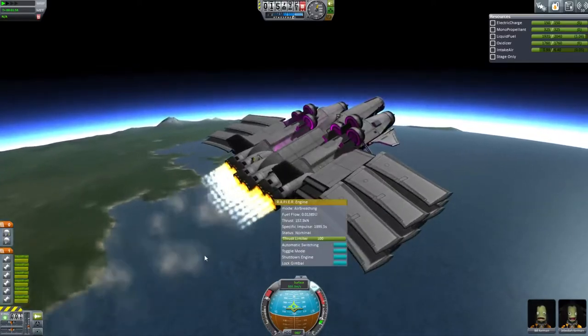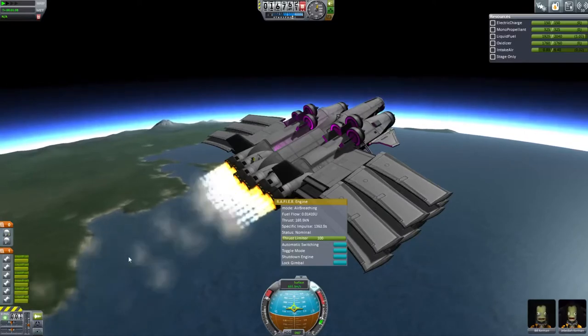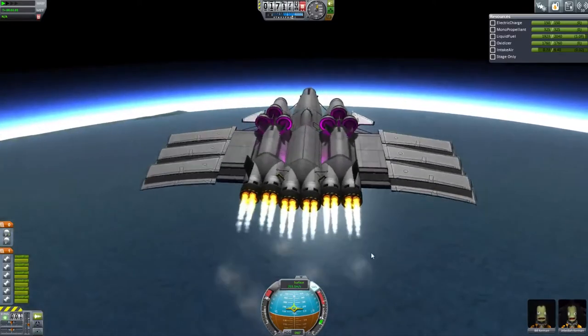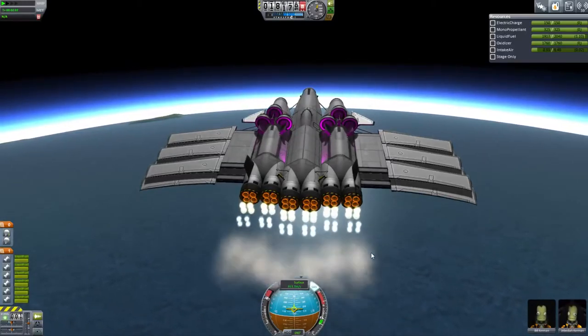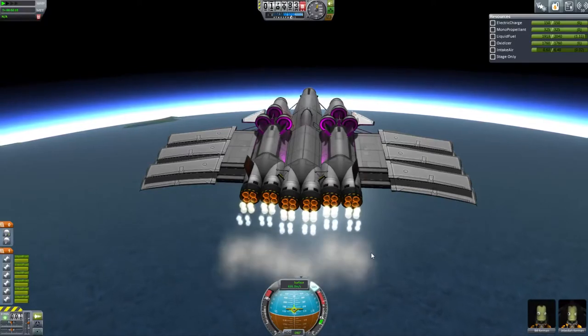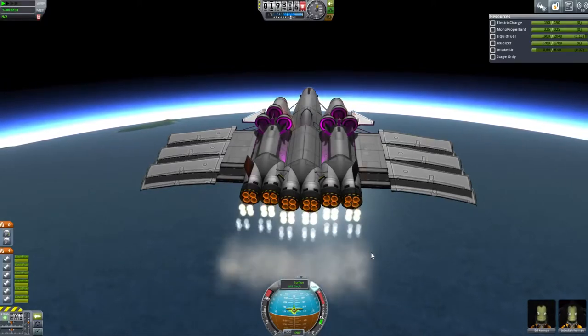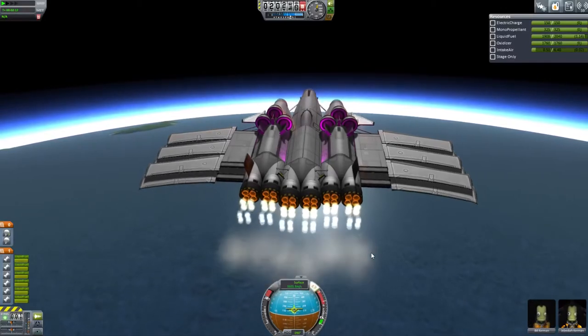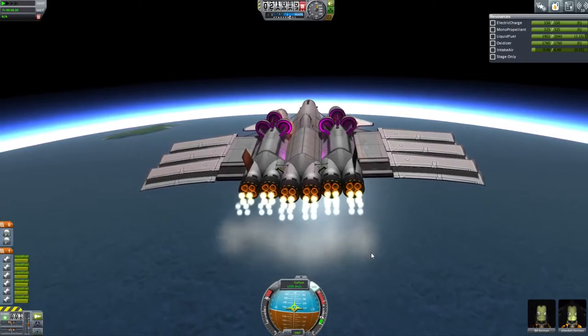The other thing that's bad about these rapier engines is the fact that I generally leave them on automatic switching. I found that if I don't leave them on automatic switching, they go out of phase, and I'm not sure why that is. But your ship will definitely explode if that happens. So I have to leave them on automatic, even though it's not ideal, because they kind of panic and switch over into LFO mode just randomly whenever they feel like it. And it's kind of obnoxious.